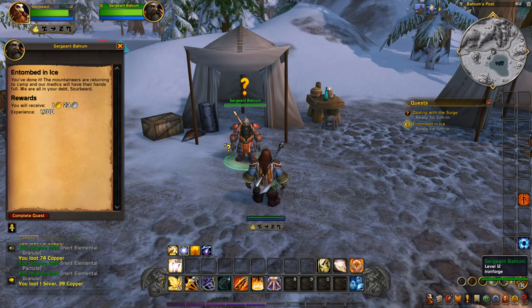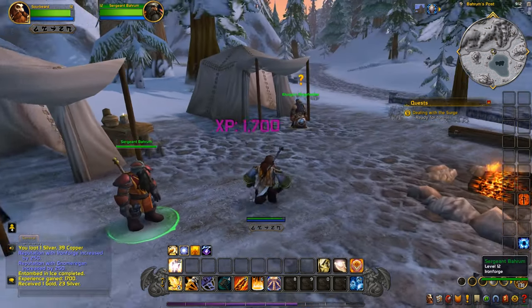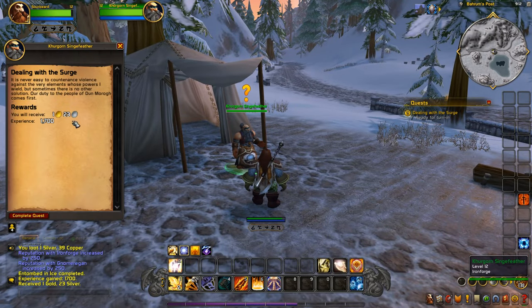We did it. 'The Mountaineers are returning to camp — we are all in your debt, Sourbeard.' Gold is starting to crank up now, getting a gold apiece. The shaman NPC says: 'It is never easy to countenance violence against the very elements whose powers I wield, but sometimes there is no other solution. Our duty to the people of Dunmoreau comes first.'